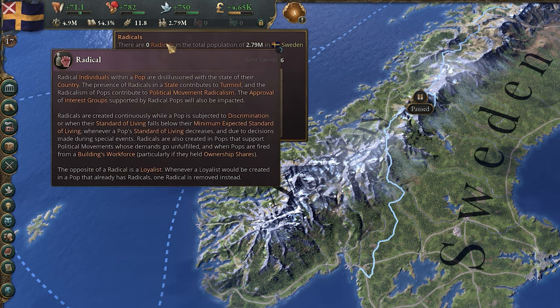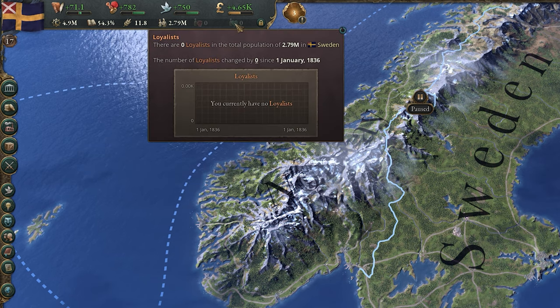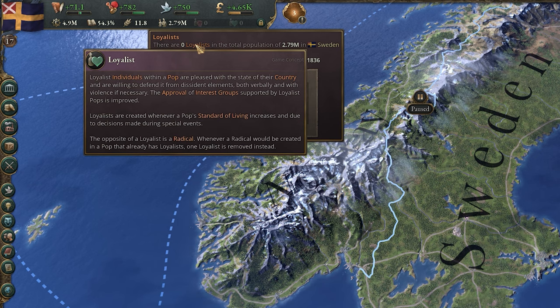Finally, we have two which kind of go hand in hand: radicals and loyalists. Radicals are pops unhappy with the state of their country and bring negative effects wherever they are living. Loyalists are the opposite — so pleased with life that they will defend it from radicals when needed. Radicals and loyalists cannot coexist in the same region at the same time. If you have ten radicals and gain a loyalist, you instead just lose one radical, and vice versa.